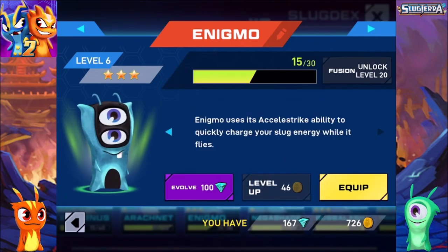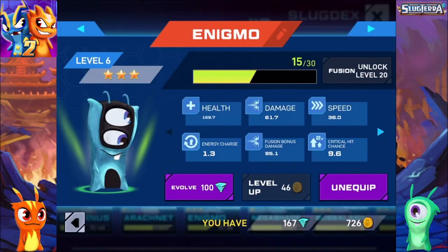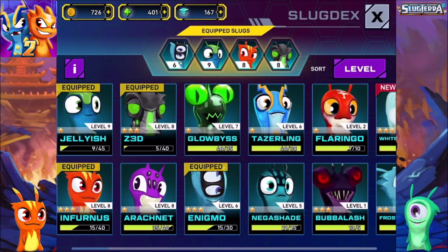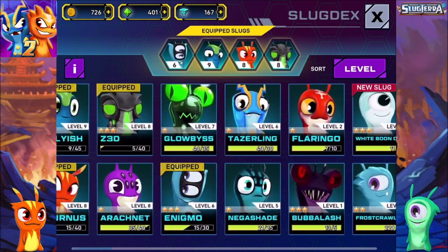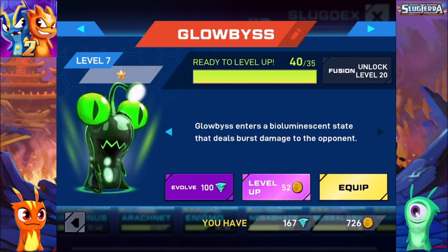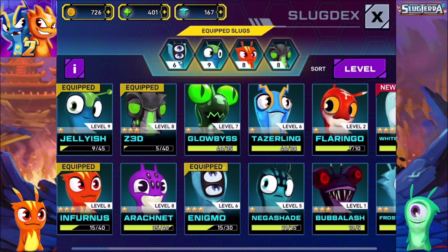Enigma uses its Acceler Strike ability to quickly charge your slugs' energy while it flies. So I guess I need a charger - it's kind of a low level but we're gonna need to replace something in the team. We have 167 coins, we can evolve something. I don't think we need to evolve right now - I think we need to level up as much as possible. Globis can go to level eight. Level nine and level ten is where we can start doing those special attacks.